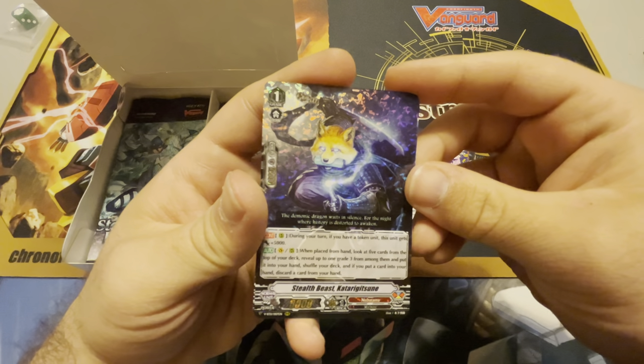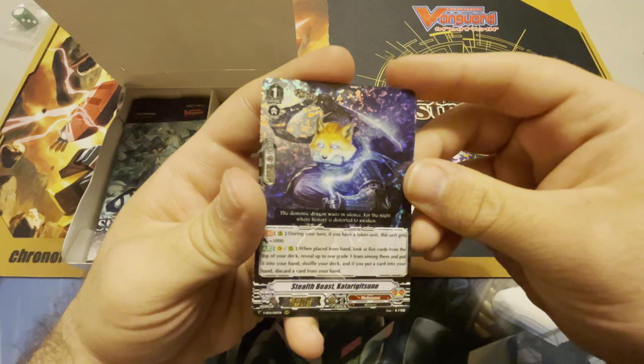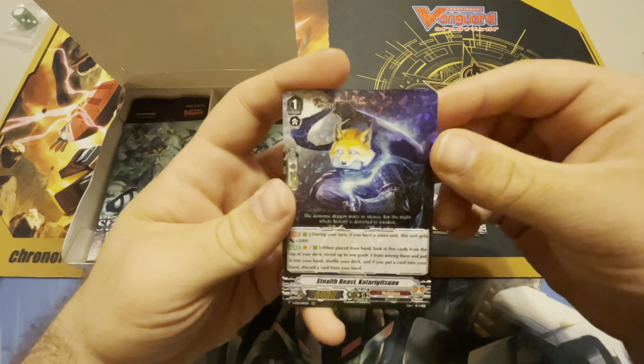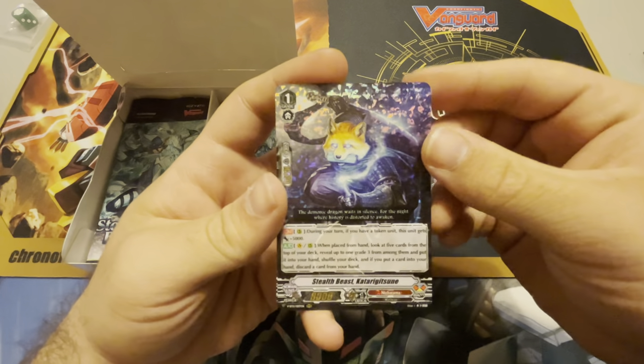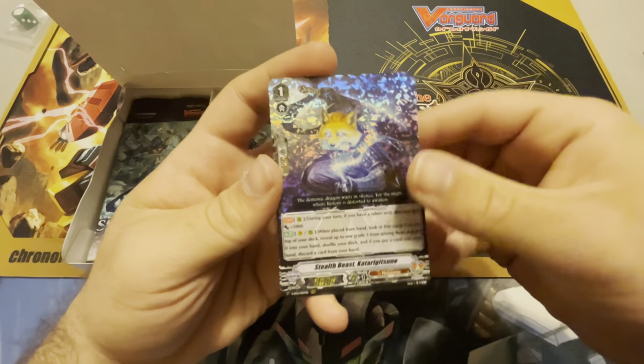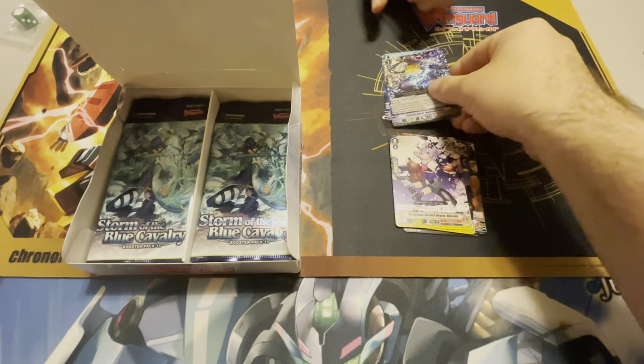Stealth Beast Katarigitsune — yep, that's what he's going to be. And this is the triple rare grade one, what we call max elixirs for Nubitama. Cool.